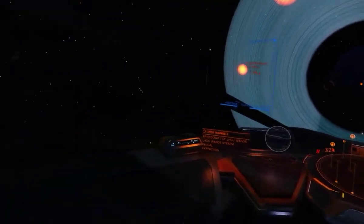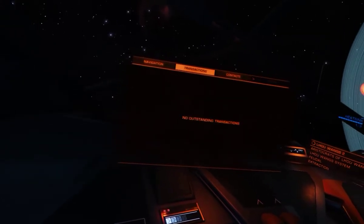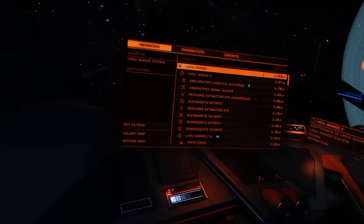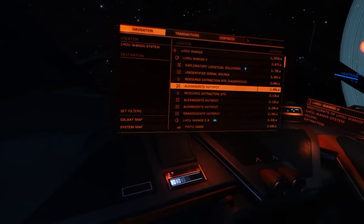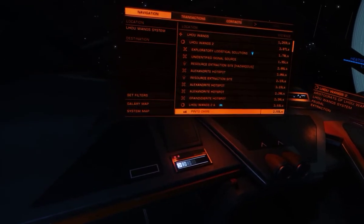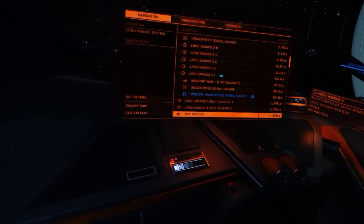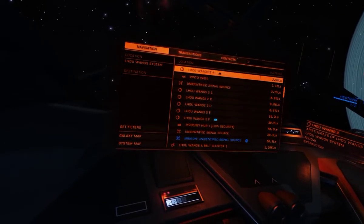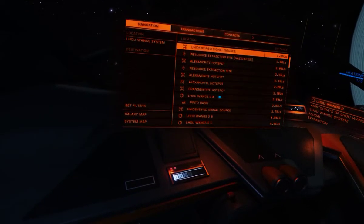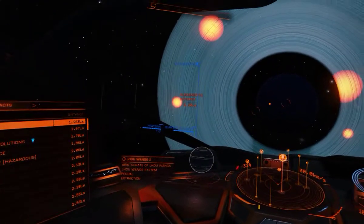Checking the left panel. I've got alexandrite, I've got alexandrite grandite. So we've got nothing — no void opals.